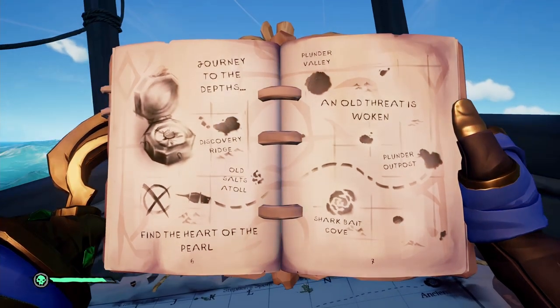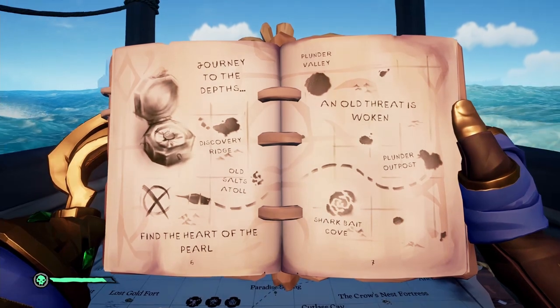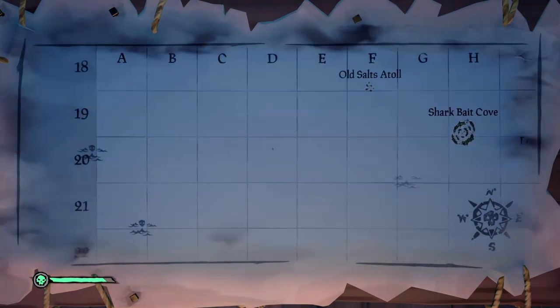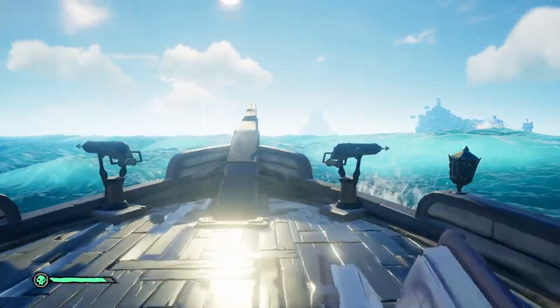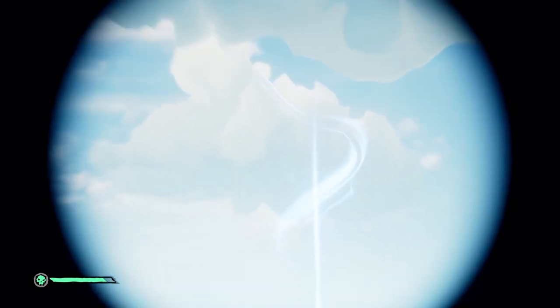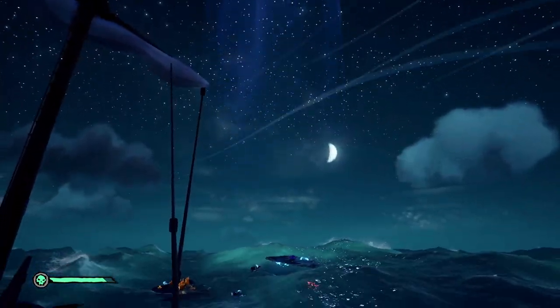The tall tale book will lead you to the southwest portion of the Sea of Thieves, west of Discovery Ridge and Old Salts Atoll. You don't really need to know that because once you activate the quest, look at the horizon and you'll see a blue beacon indicating where you need to go — similar to a Reaper's chest, except it's blue.